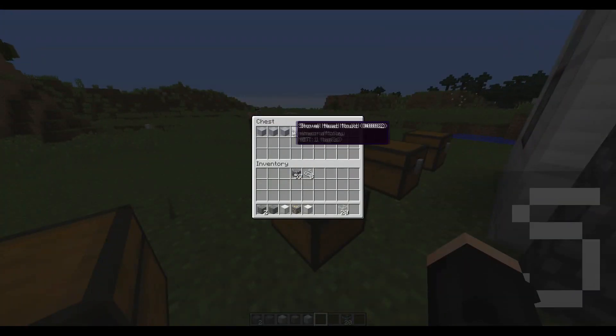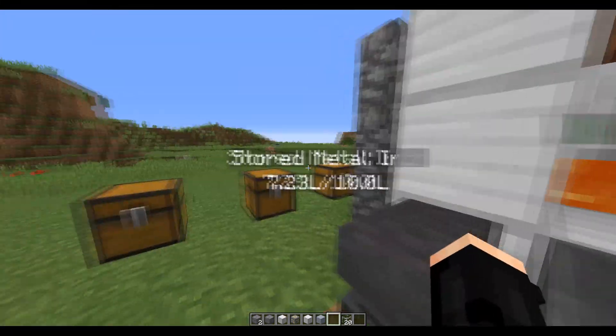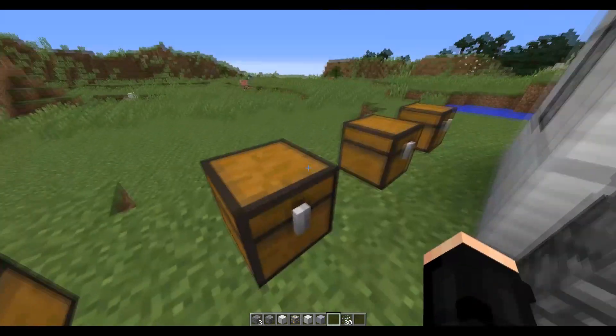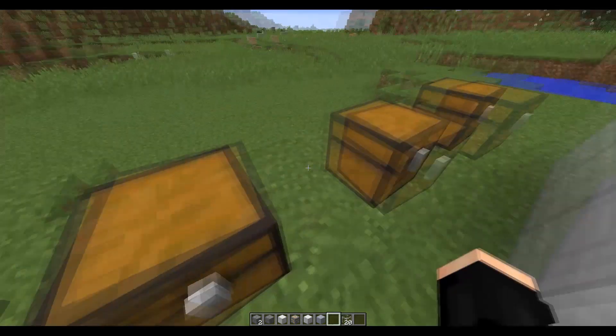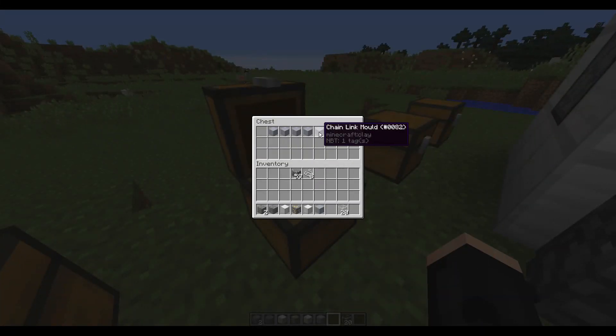You also have moulds, which are what you put into the forge. They represent the different tool heads for your tools. By default there's pickaxe, hoe, shovel, sword, and axe. You can add your own — for example, I added a chain link mould, which I'll explain later.